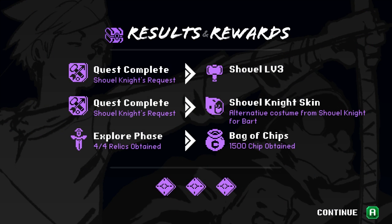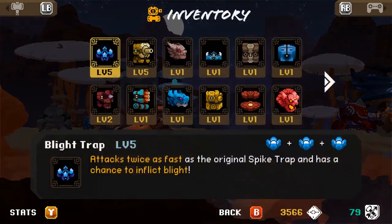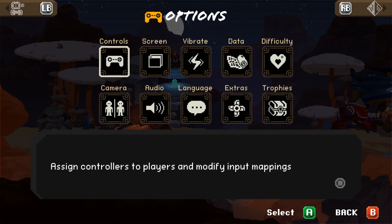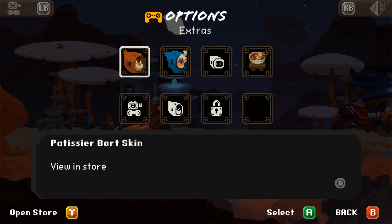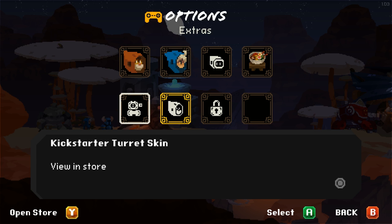Cool! So we get the shovel level 3 for free. We get the Shovel Knight skin! Alternative costume from Shovel Knight for Bart and 1,500 chips. Cool! I wonder how I equip that skin. Oh, cool! So we can actually just turn him into Shovel Knight! Nice!